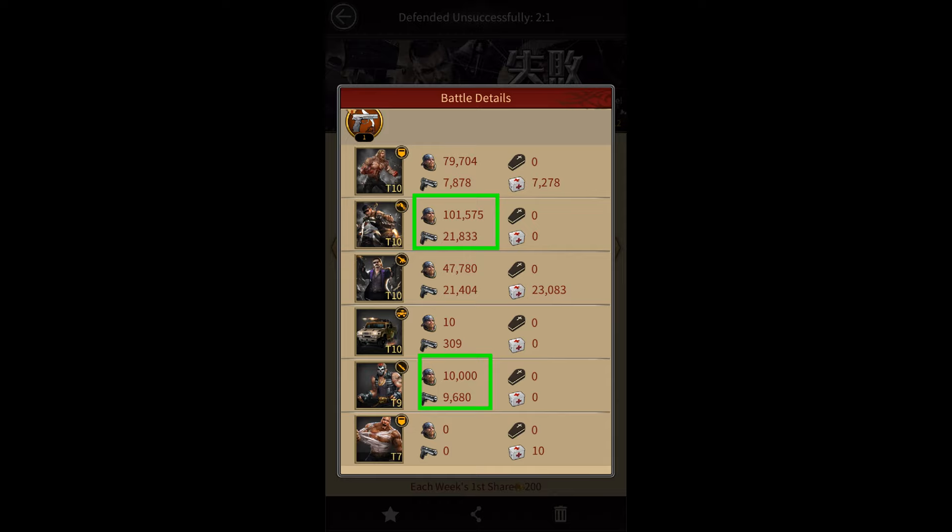And lastly, comparing the kill ratio of the tier 10 bikers with tier 9 bulkers, the tier 9 bulkers almost had a kill ratio of 1 while the tier 10 bikers had a kill ratio of around 0.2. This tells me that my opponent should have increased the number of tier 9 bulkers and reduced the number of tier 10 bikers in their march for better results.